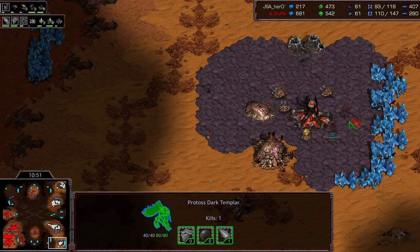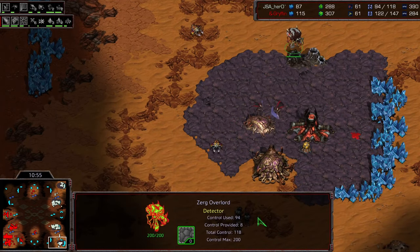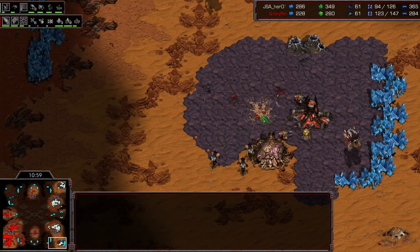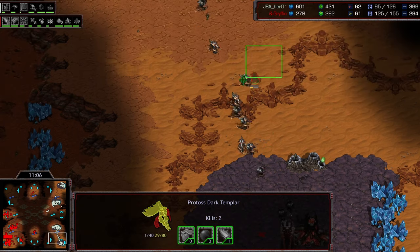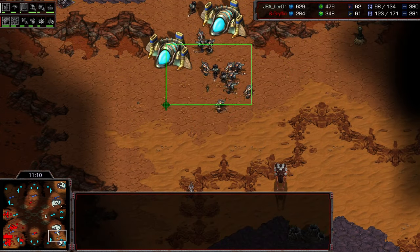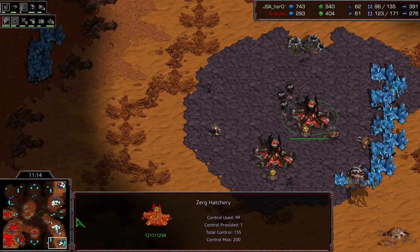A second DT in here, and drones are going to start to fall. Overlord speed is done though. Going after the hatchery right now — does get cancelled, so the majority of drones will survive. Hydras coming up. We need to get that overlord in position — and he does pick that off. So that could have been a lot worse for Hero.